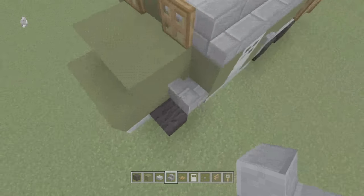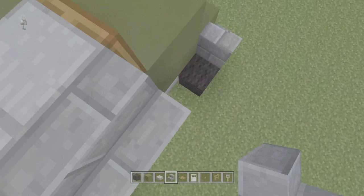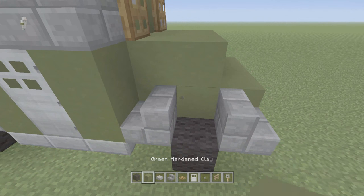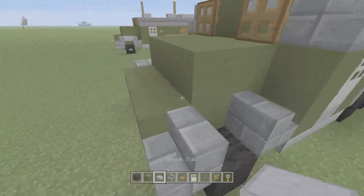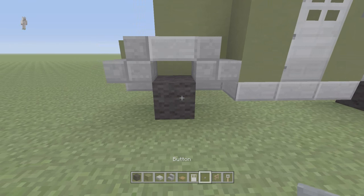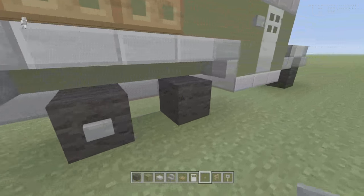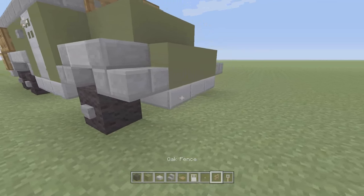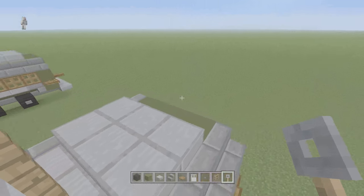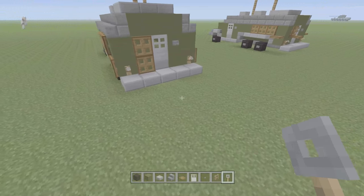And I'm gonna place stairs — two right there, two right there, one here, one here — and the stone slab on top. Take the stone button, place it on the side of the black wall. Like a hook, two right there in front and two in the back. There you go.